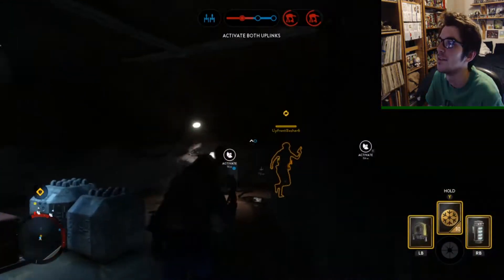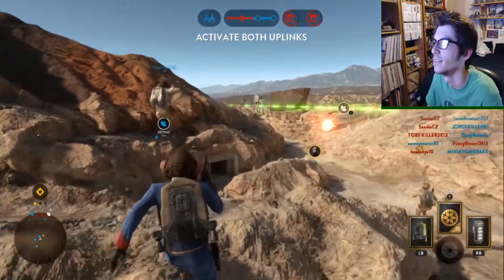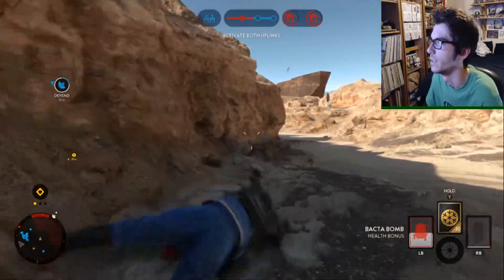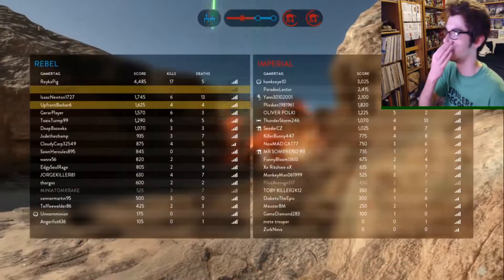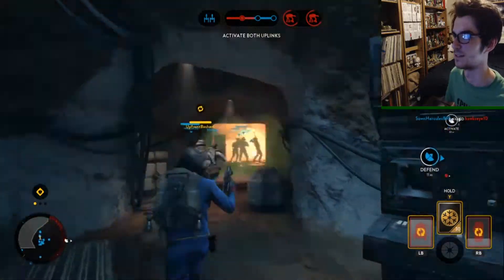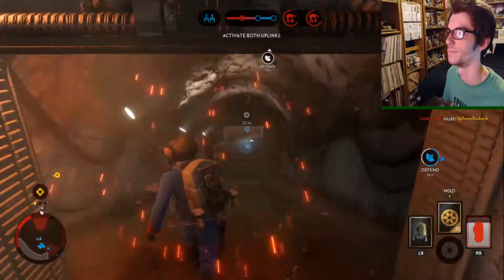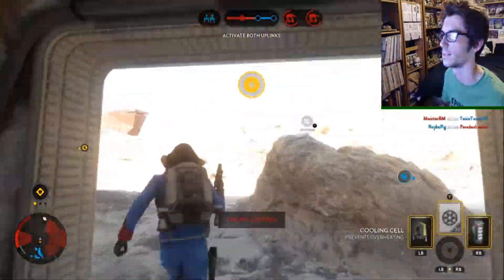SE-14C again - another blaster pistol. That's not the kind of gun we want. The CA-87 I got my kill with pretty quickly though. Have we got another hero already? I need to get over to that stormtrooper before I get too far out of range. DL-44 - that's a really good gun. I'm kind of dreading it though because it's pretty close range. Is that Bossk again? I need to get out of here. This is not a good attack.